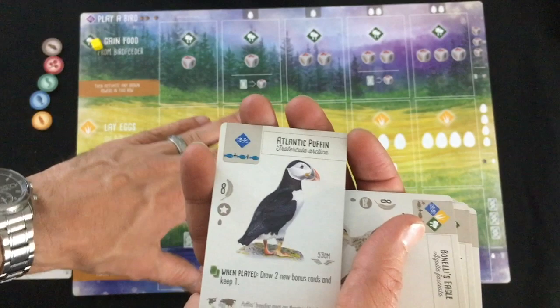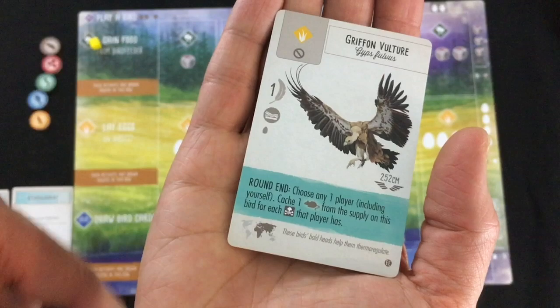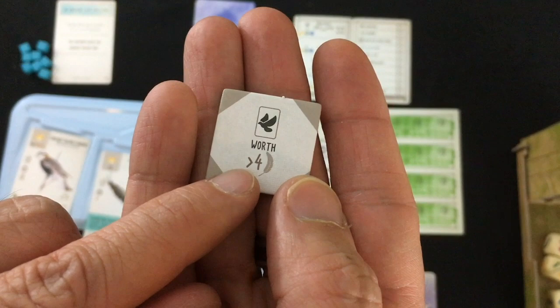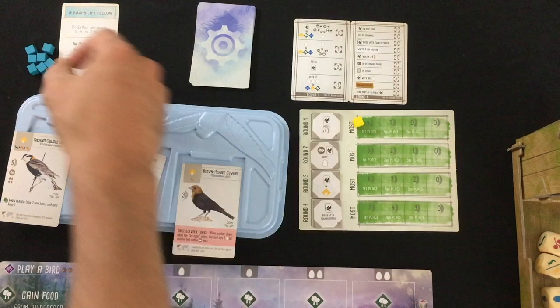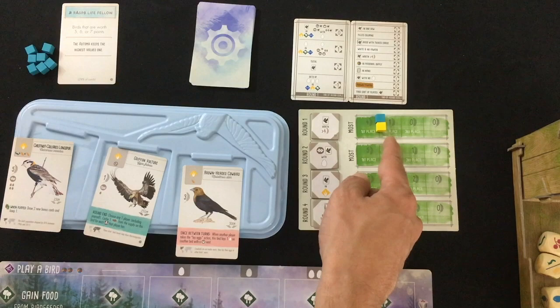You also have white powers that activate when you first play the bird and never again. Pink powers happen on other players' turns, although they work a little differently with the Automa. New to the European expansion are teal round-end powers that happen at the end of each of the four rounds. At the end of each round you'll check the round-end goal — for example, which player has the most birds worth four or more victory points. Whichever player has the most places their action token on the first space, earning the most points; ties are split and rounded down.